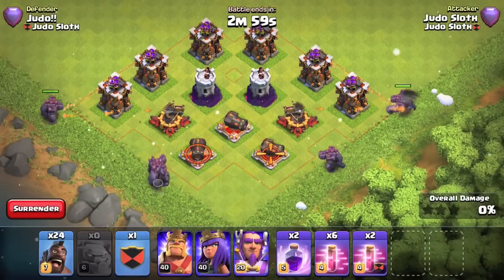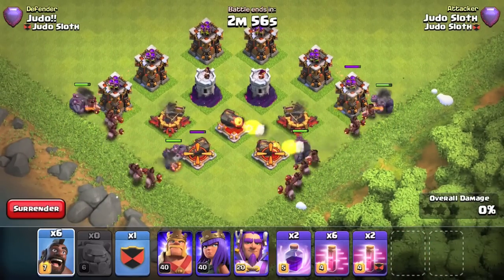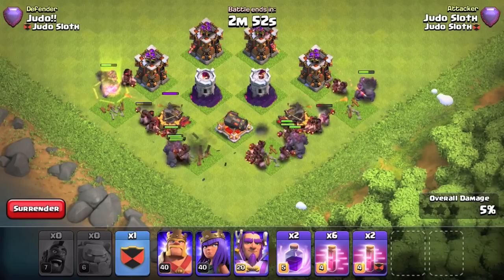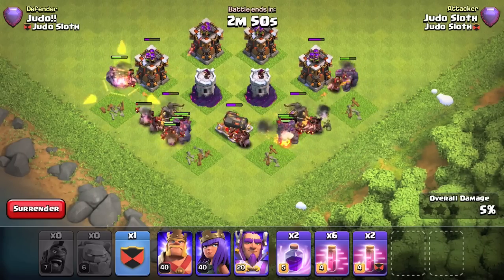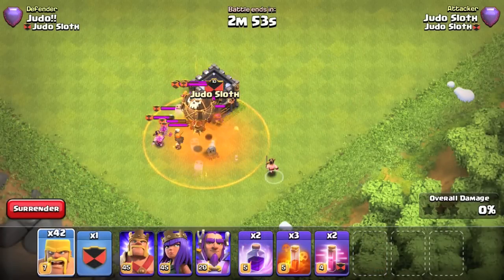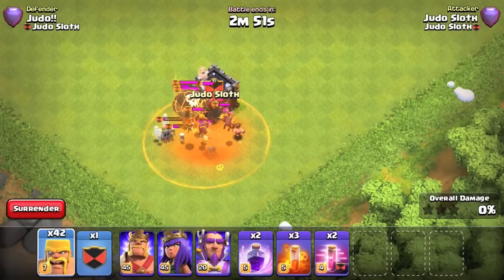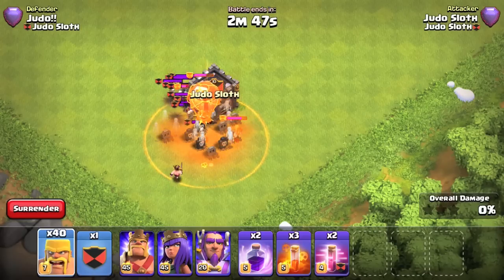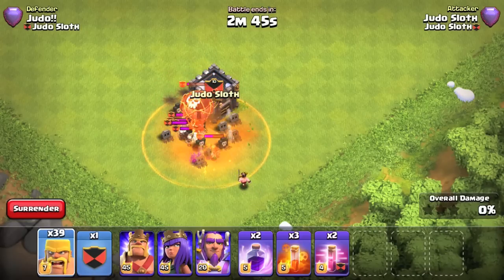Alongside the hero upgrades, new troop levels are coming for the Golem to level 6 and the Hog Rider to level 7. The Poison Spell is being upgraded to level 5 and its radius is also being increased across all levels, so it will be easier to hit troops in the midst of a battle.